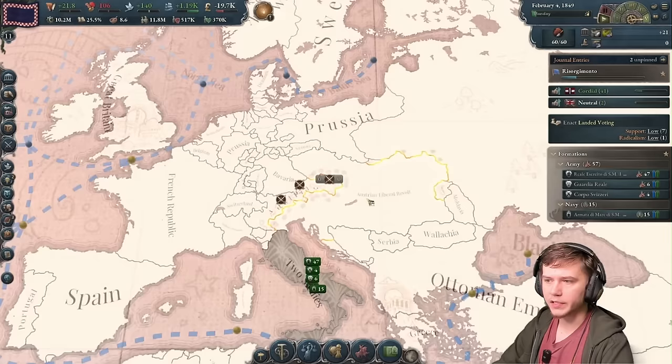There we go - that's kind of ugly, I probably shouldn't have taken Tyrol as it makes my borders dumb. But this is it - we just took everything. We get all the Italian states, all 17 of 17. We did it! Time to form Italy. Boop. Viva Italia - we are now Italy. And we got the Risorgimento finished.